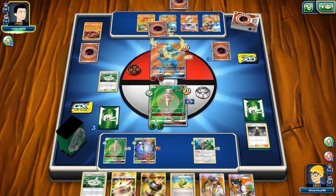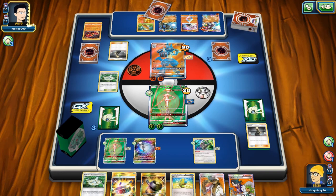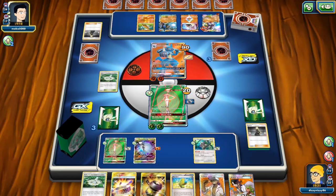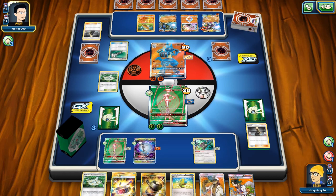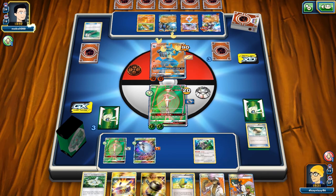We definitely want to attack them because even if they want to do their GX attack and potentially knock us out, it's still 50-50 unless they hard retreat into something. I don't think they'd want to hard retreat — they seem to be having energy problems. They want to play Field Blower but we have five tools out, so it won't be highly effective. The stadium is going to be a real pain for them — they need to get rid of it.